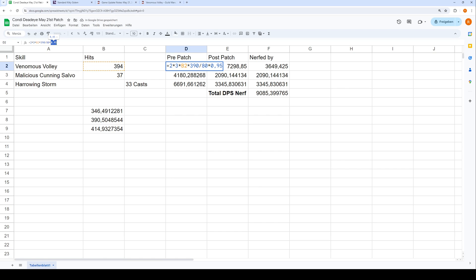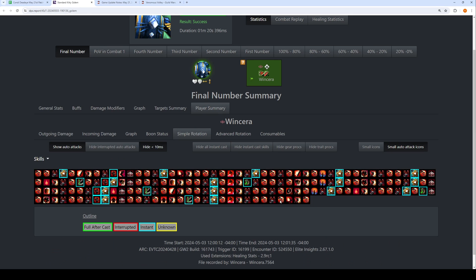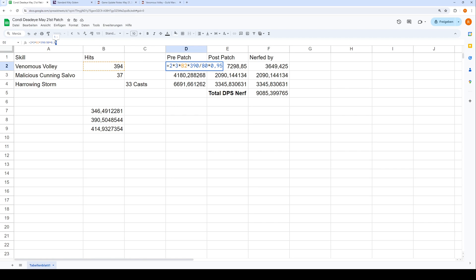Finally, I multiply by 95%. The reason is that Venomous Volleys towards the end of the rotation don't get to fully tick anymore — they might only get half the damage in. So I reduce the number a bit to avoid overestimating. Maybe 97% or 98% would be more accurate — it changes the result by a few hundred DPS depending on what you put. Let's keep it at 95%, which makes this a more conservative estimate and gives us an upper bound on the expected benchmark damage.